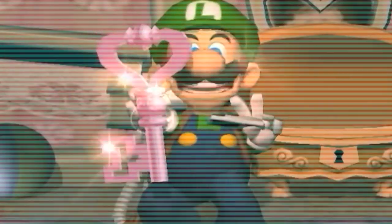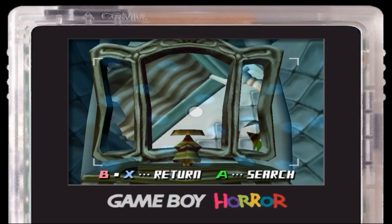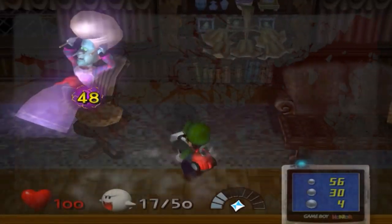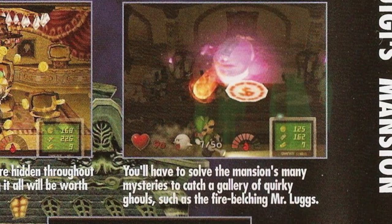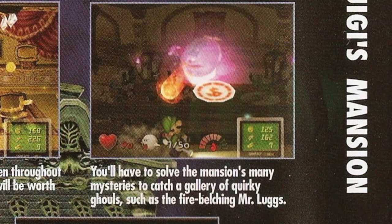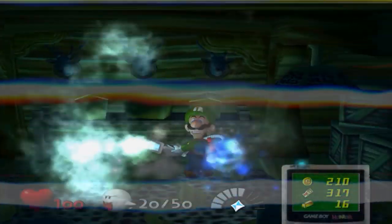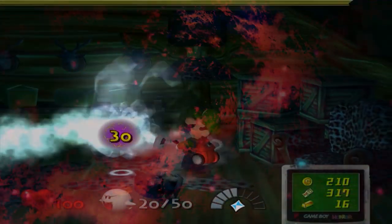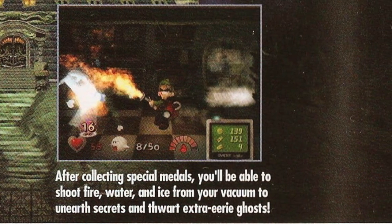Jewels, coins, and cash are hidden throughout the mansion, and finding it all will be worth your while. You'll have to solve the mansion's many mysteries to catch a gallery of quirky ghouls such as the fire-belching Mr. Lugs. After collecting the special medals, you'll be able to shoot fire, water, and ice from your vacuum to unearth secrets and thwart extra eerie ghosts.